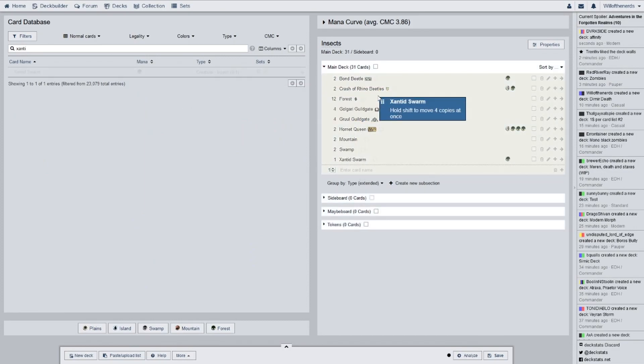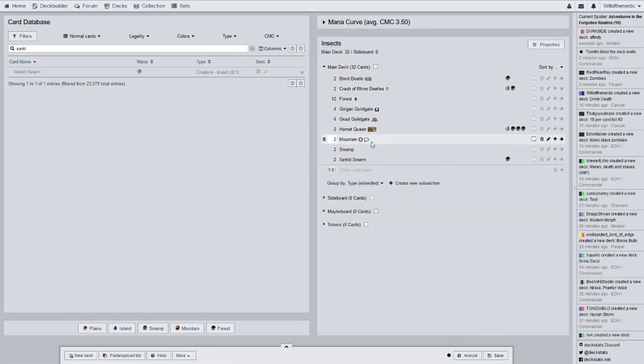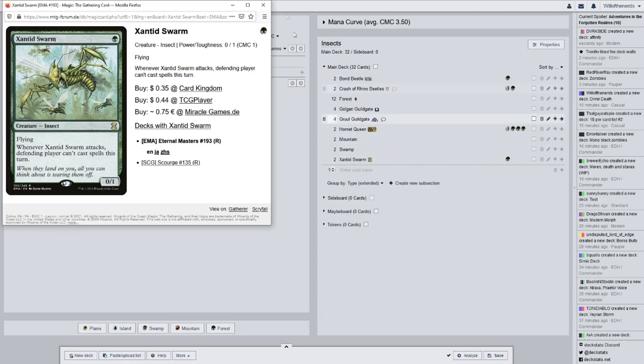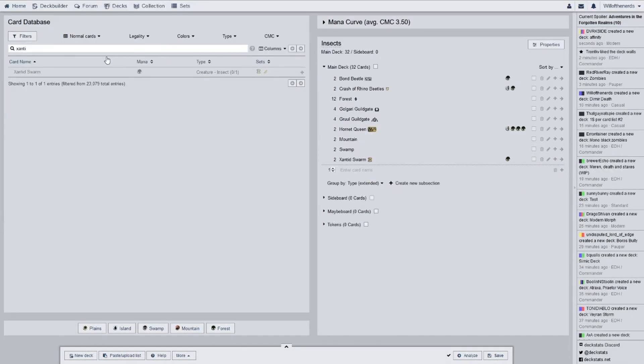They are both from Eternal Masters. Flying — when it attacks, the defending player can't cast spells this turn, so that helps with instants on the back end whenever it attacks. That is very helpful.